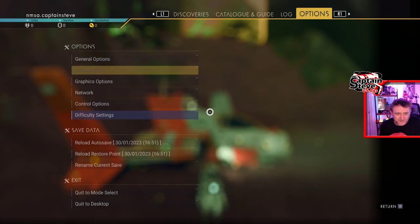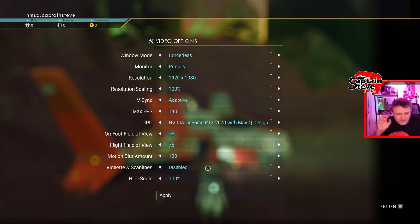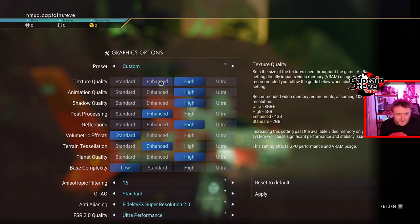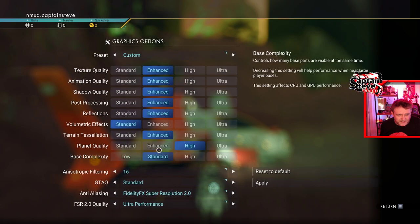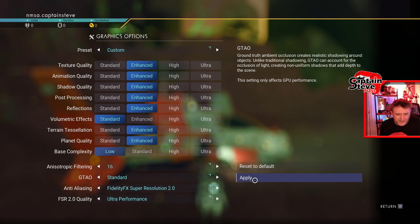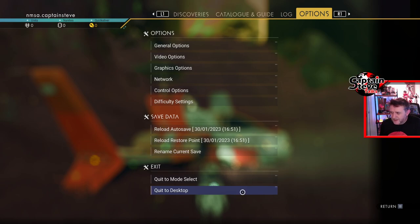Let's see what the video options look like — that's all fine. I quite like the depth of field zoomed out as it is. Going back into graphics options, let's just put it all on enhanced and see how we get on. Enhanced across the board — I'll put base complexity on low. Hopefully that's going to make it even better. Let's hit apply. Restart required to take effect — okay, fine. Let's quit out to desktop and relaunch.